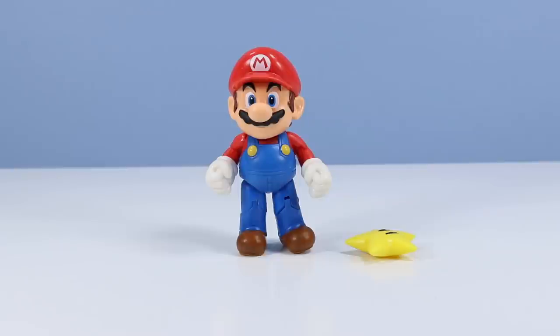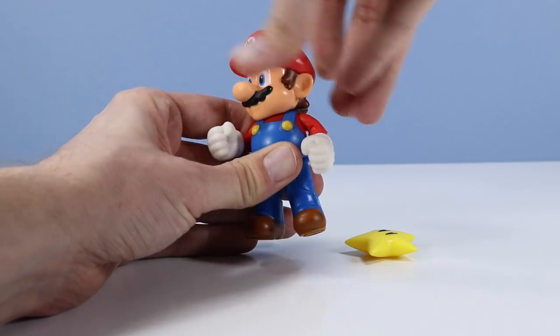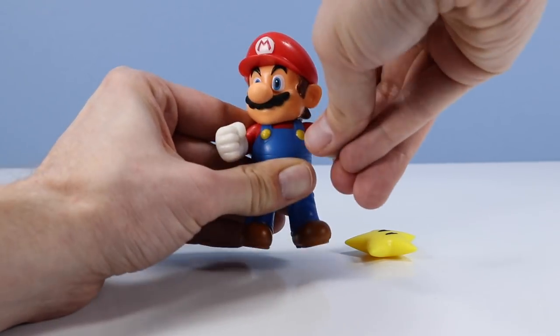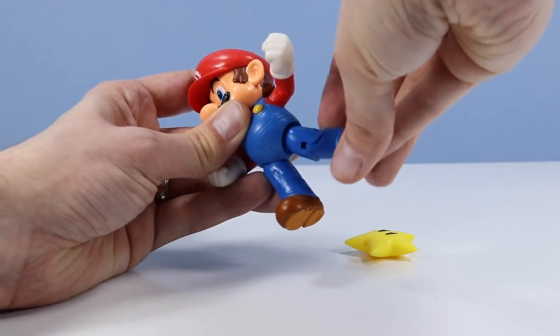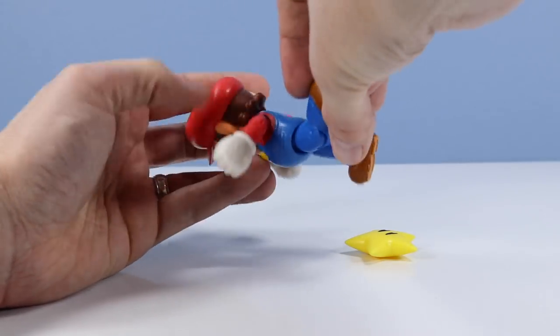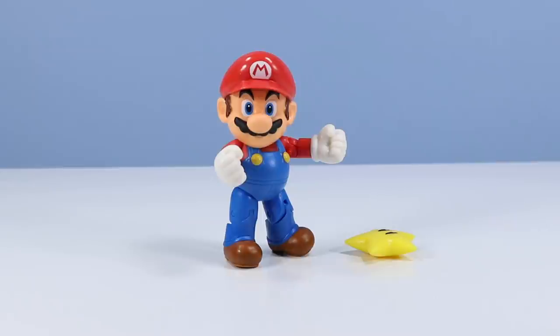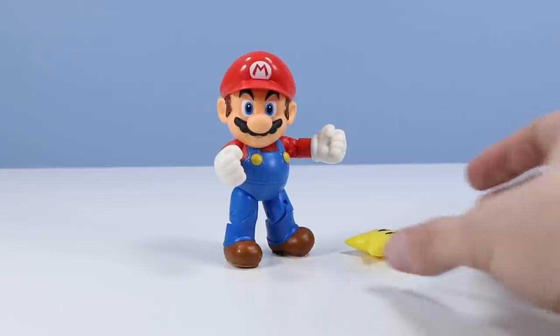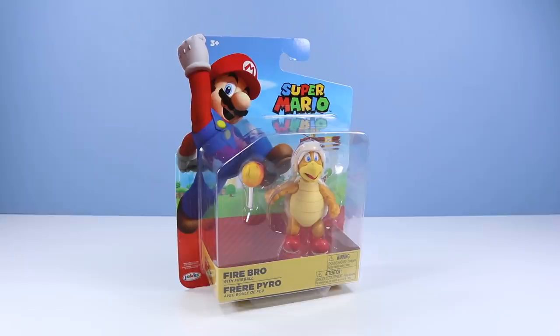Articulation on this Mario has always been a little bit above average. There's head rotation, shoulders on hinges, fists on rotation, hips and knees. I think you could do plenty of things with this Mario. For the price point he's offered for, pretty good deal. And of course, our superstar — a nice little plastic figurine.